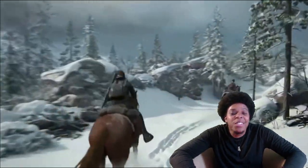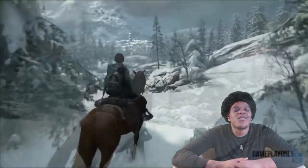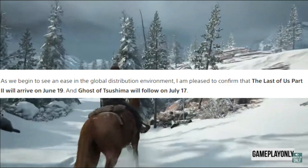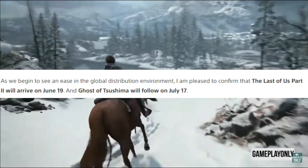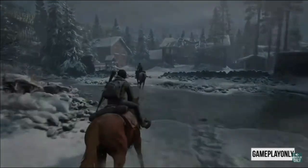Alright y'all it's AGP here and it's Wednesday so you know it's time for another AGP video. Y'all know recently we got a release date for The Last of Us Part 2 and Ghost of Tsushima, the two PS4 exclusives coming out on June 19th for Last of Us Part 2 and July 17th for Ghost of Tsushima, so they'll be here within the next few months.